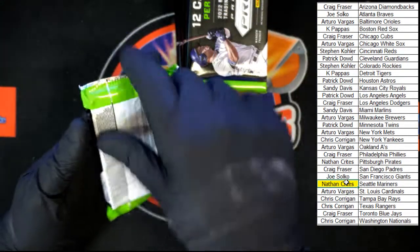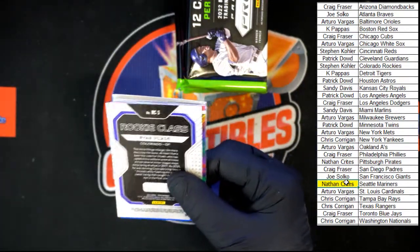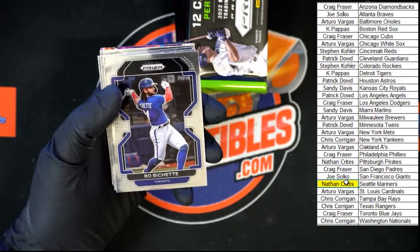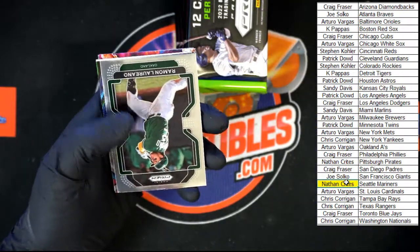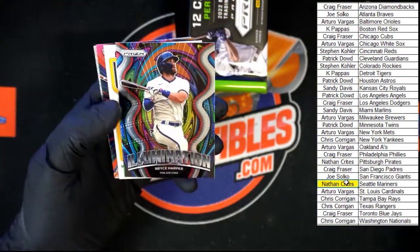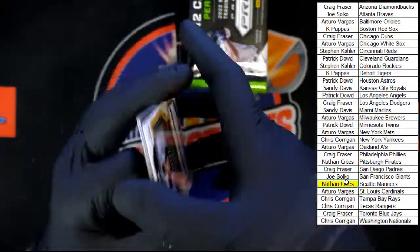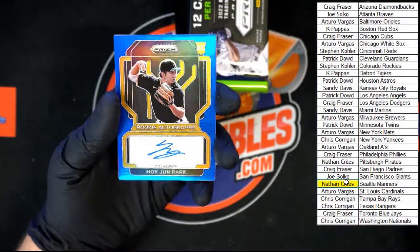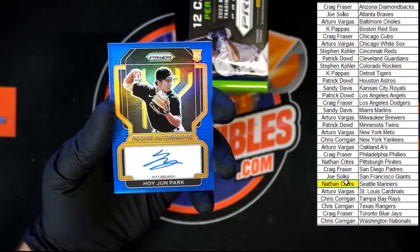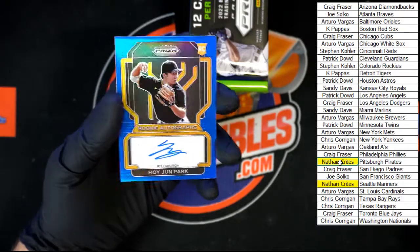Here comes the Judge. Rendon, Franco rookie, Bichette, Coleman, Sale, Nola, Donaldson, Laureano, Bryce Harper illumination. We've got a Park auto, I believe — numbered, looks like 88 of 149. 88 of 149, right there — look at that, going to the Pirates. Let's go Nathan C. Very nice. And behind that, Lindor fearless and the Velade rookie.